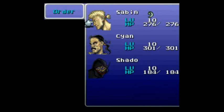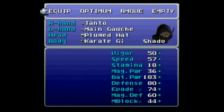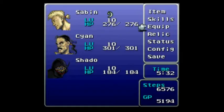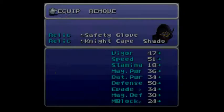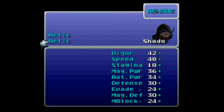So next step is to put Cyan in the back. A heavy damage dealer, bigger guy, is going in the back. But trust me, it'll make perfect sense. Skills, equip. And now I'm going to de-equip Shadow, because I don't want him robbing all my gear from me. And I don't want him robbing my relics either, thank you very much. So let's take those away from him.